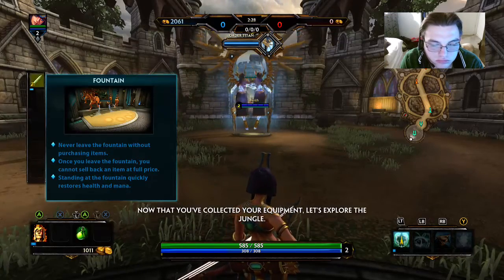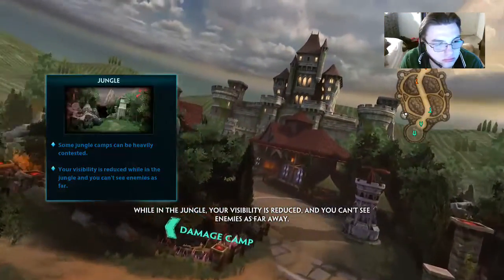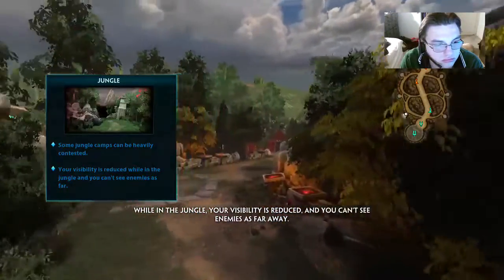Now that you've collected your equipment, let's explore the jungle. The jungle is the term used for the paths on either side of the lane. While in the jungle, your visibility is reduced and you can't see enemies as far away.